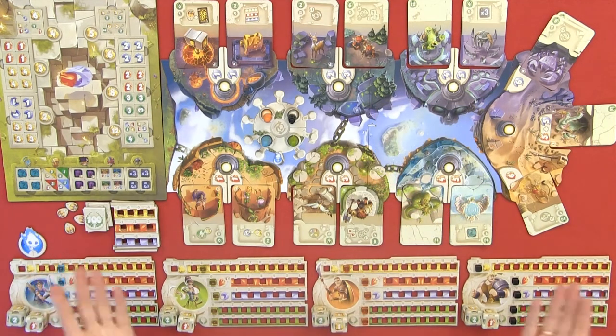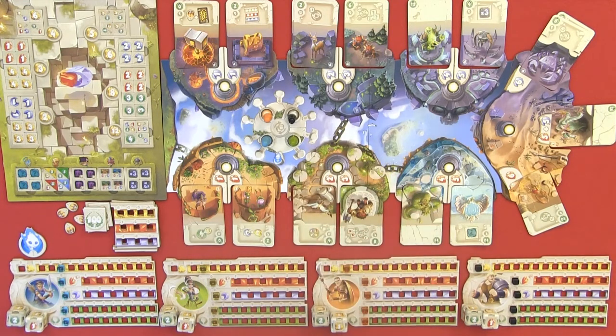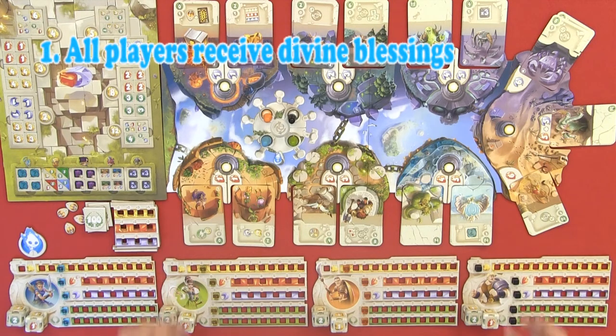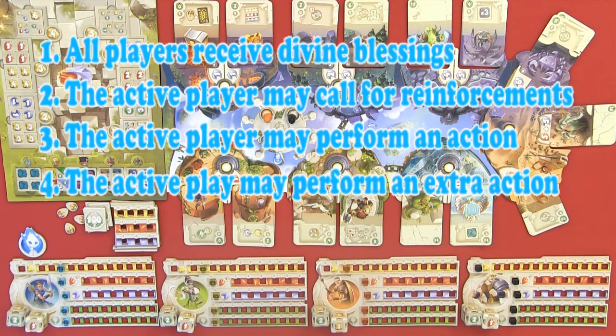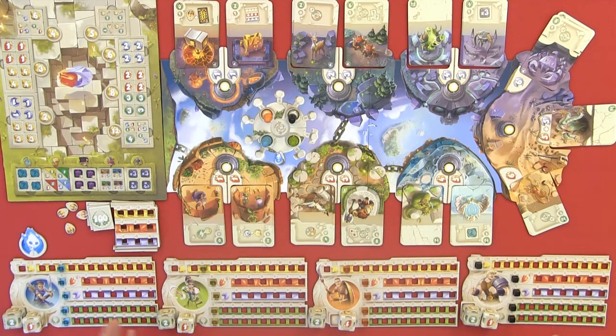Now let's take a look at the rules. The game is played over a number of rounds — nine for two or four players, ten for three players. In each round, each player will get their turn, and a turn consists of four steps: first, all players receive a divine blessing; second, the active player may call for reinforcements; third, the active player may perform an action; and fourth, the active player may perform an extra action.